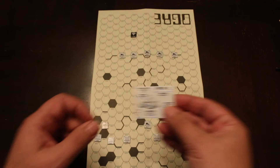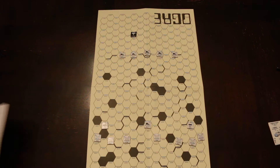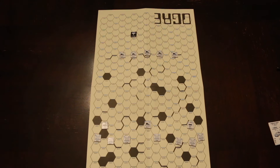We'll do the main gun battery — he's going to fire on that heavy tank. Main gun battery has an attack strength of four, and the heavy tank has a defensive strength of three, so that's a one-to-one. On a one-to-one, he rolls a five, which is an X. So he destroyed that vehicle.